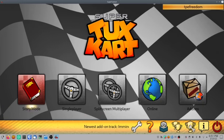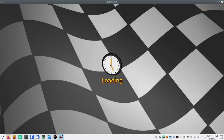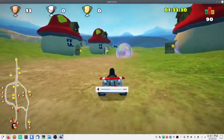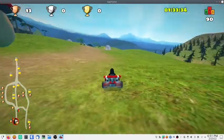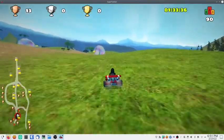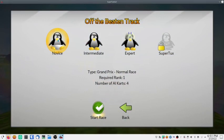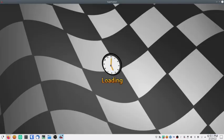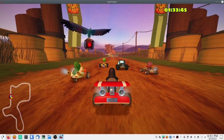Hello everyone, and welcome to some more Super Tux Cart Story Mode. Grand Prix number two, off the beaten track. There's the Cornfield Crossing.